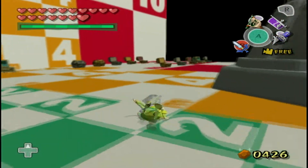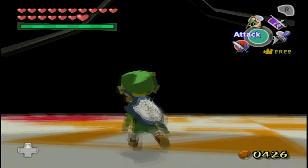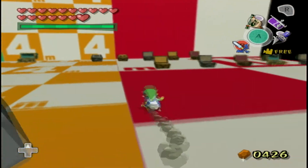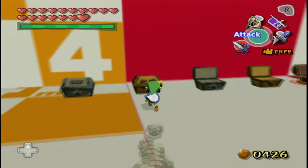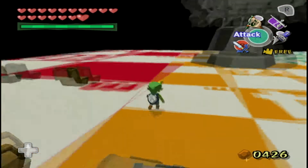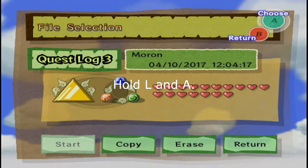The thing about Super Swimming is it can be unreliable, because it's kind of a crapshoot which direction you go. And sometimes you spend such a long time in the water that you end up drowning because of the air meter. The air meter is an obnoxious time limit when you're Super Swimming. But it's still pretty cool when it actually works out for you, which is often if you know what to do.